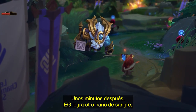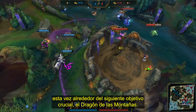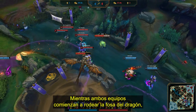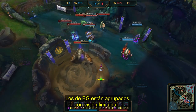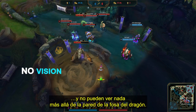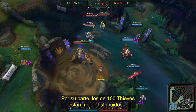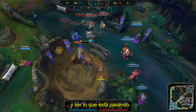Just minutes later, it's another bloodbath for EG, this time around the next crucial objective of Mountain Drake. As both teams begin to set up around the Dragon Pit, take a look at the positioning and vision from each squad. EG are grouped up together, limited in vision, and can't see a single thing past the Dragon Pit wall. 100 Thieves, on the other hand, are more spread out and have much more real estate to move around and see what's going on.